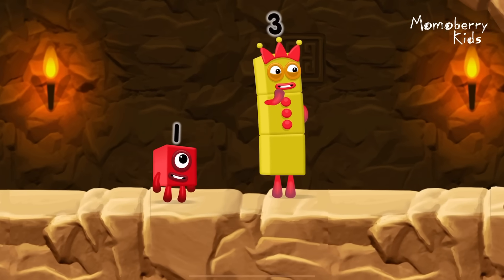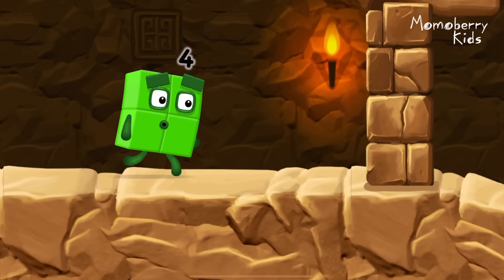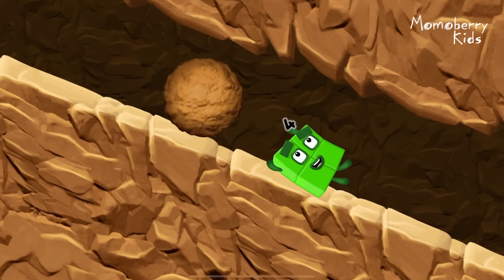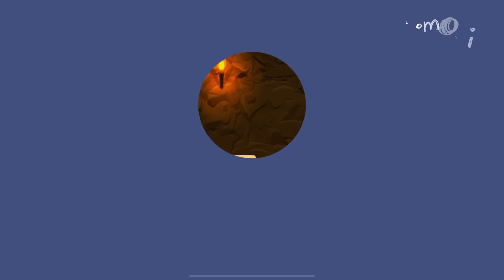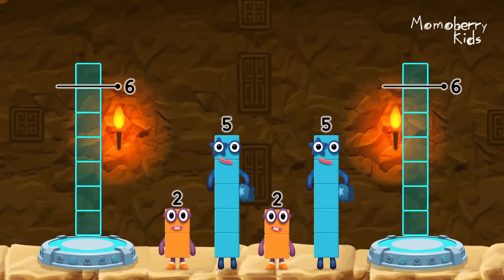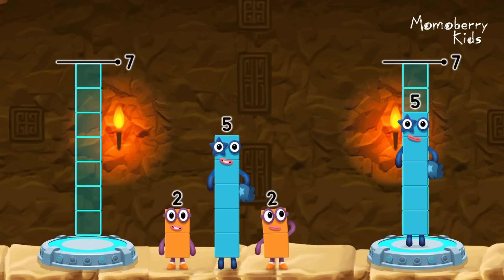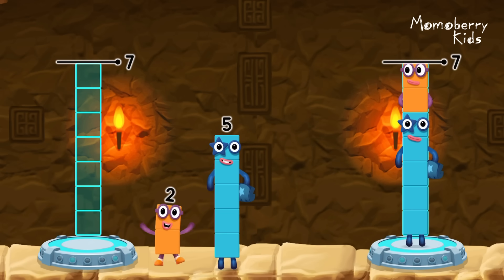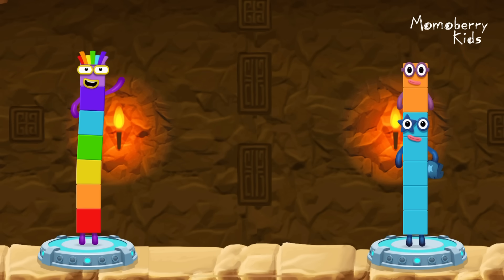I think three might need one's help to get past that wall. Oh yeah! Two, five — two plus five equals seven. Five plus two equals seven. Seven equals seven.